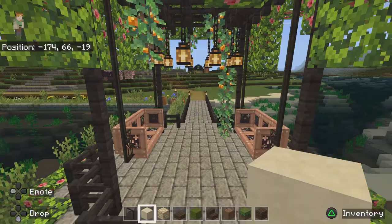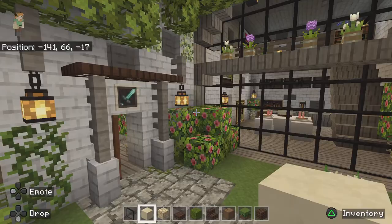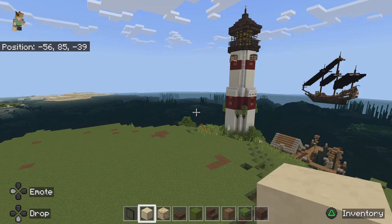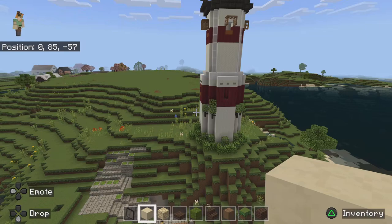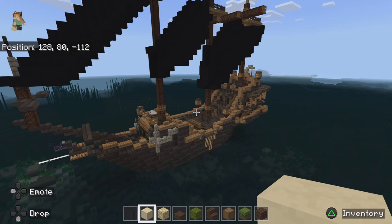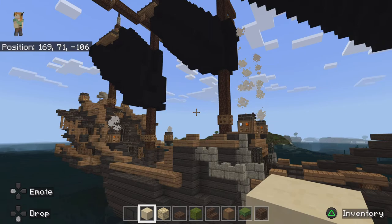There's a little archway here to enjoy. I built a little mountain house here — I won't go in just to save time. Of course, a lighthouse to guide our sailors home, and then a little boathouse, and then this ship that took me forever to build. It was kind of frustrating, but I really enjoyed building it in the end — it's very cool.